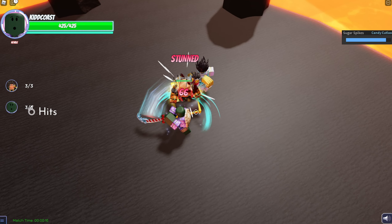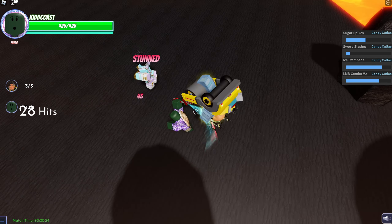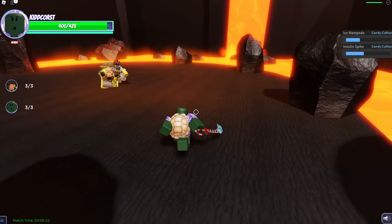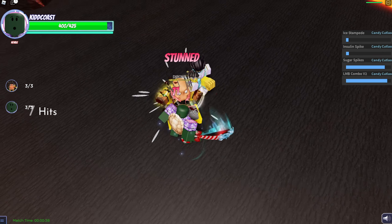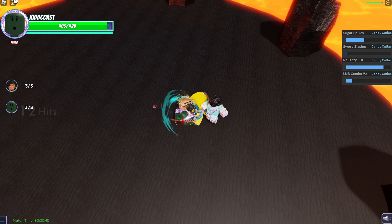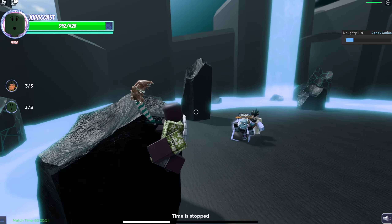Gotcha! Yes! Let's go! I'm cooking him, I'm cooking this dude! Oh my god. I forgot about that move. Alright — Sugar Spikes is a really good combo-starting move. Damn, look at this! Oh my god, nautilus — wow wow.